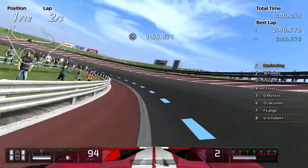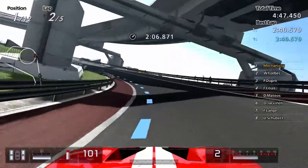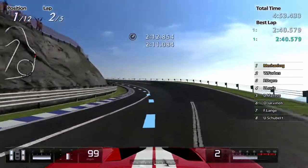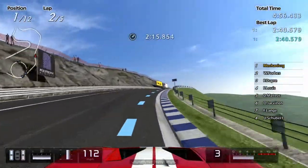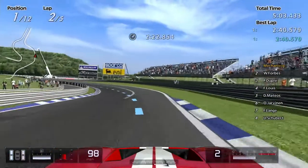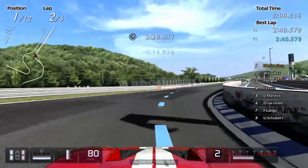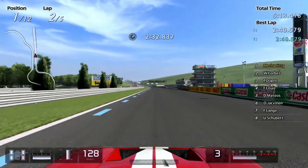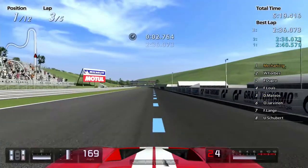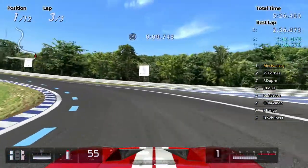The fact is there's no car in this game — except I think the Red Bull — that can take this corner and maintain more than 110 miles an hour. And across the line, 2 minutes 36 for that lap.